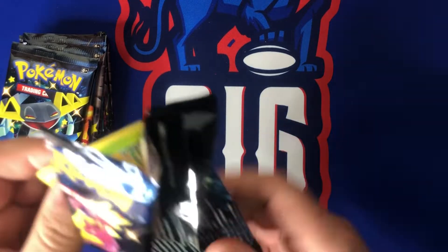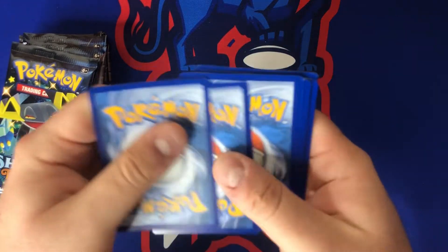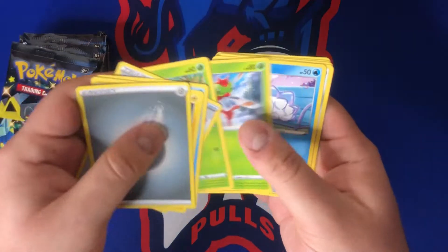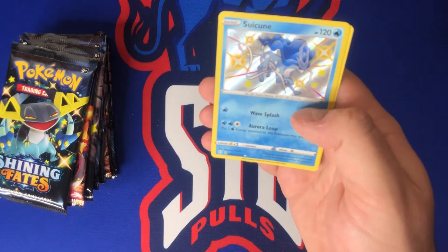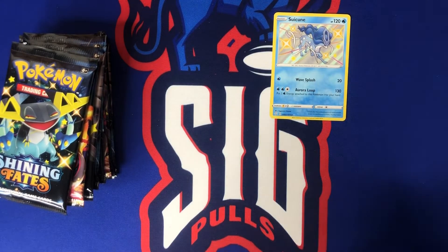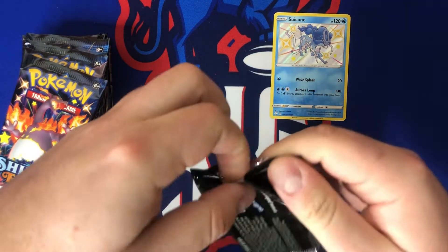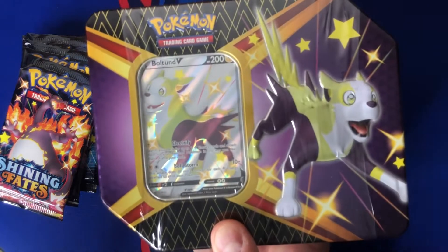Alright, release day — gotta love opening something on release day, it always feels good getting something new and exciting. The card trick is still at four. We got our energy, starting off with Rotom, Cramorant, Team Yell Towel, Gossifleur, Yanma, Snom, Cufant, Grookey, and our first shiny is Suicune followed by Boss's Order. That's our first shiny — not too bad, I like the art on that one.